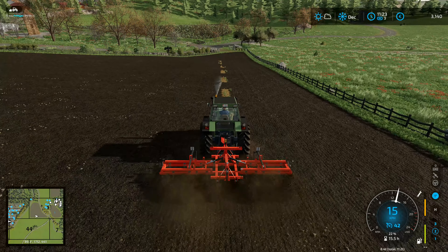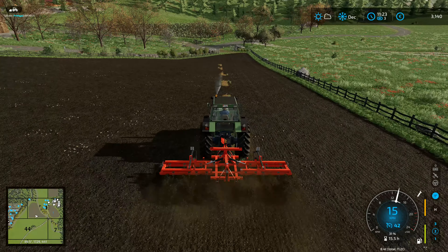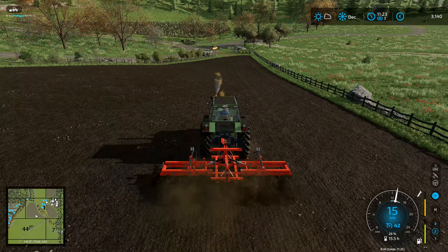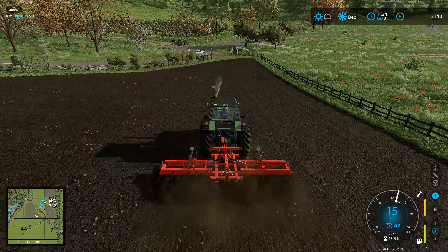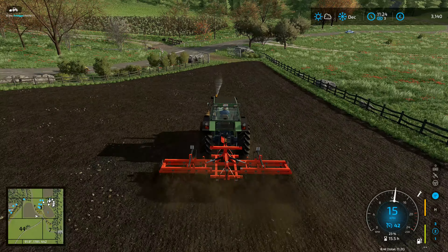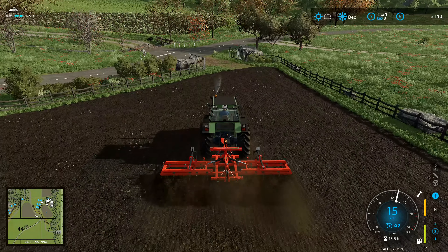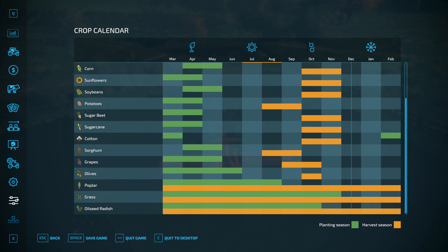We've got a lot of oilseed radish to plant. And then once that's done, we need to put oats in this field, which will require the seeder. And we'll be putting corn in that field over there, which will require the planter. But we've got to cultivate and everything first. This field - it would be nice if we could plough it, but I'm not going to worry about that.